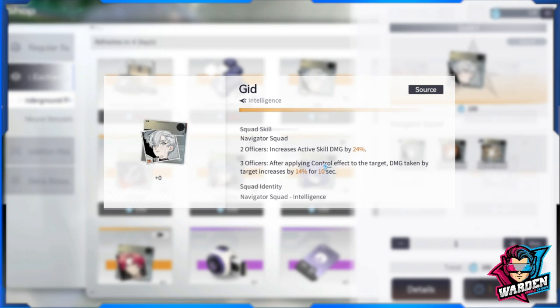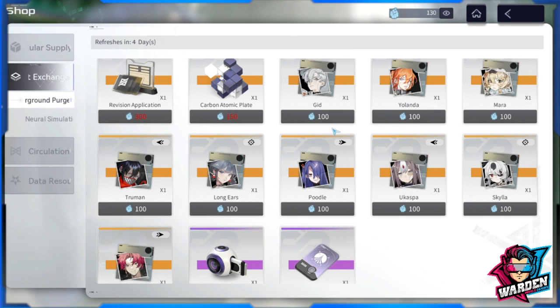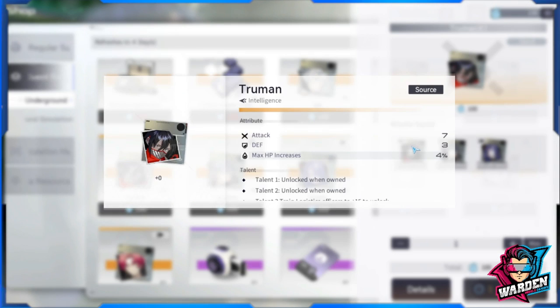Going back to the logistics, the first is Navigator Squad. I recommend this if you are into using control effects like freeze or paralyze. It applies a control effect to the target and increases damage taken by the target by 14% for 10 seconds. Although it's only 14%, it lasts for 10 seconds, so you could farm this one — it's good if you're into controlling effects and also tied to your active skill.